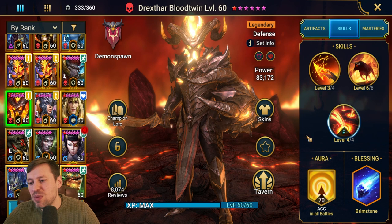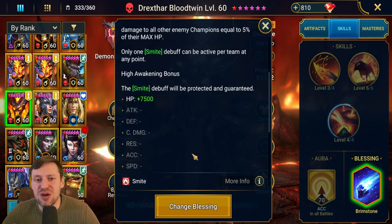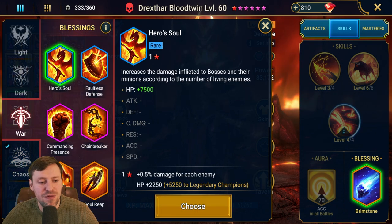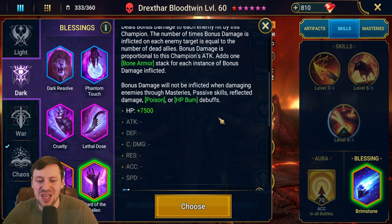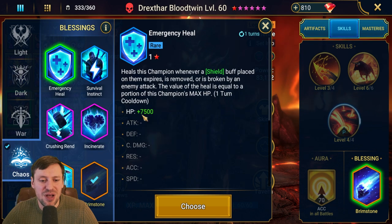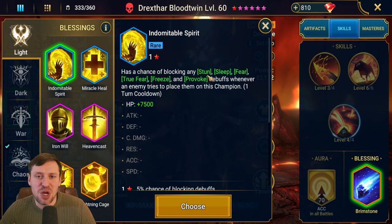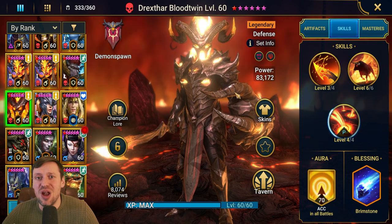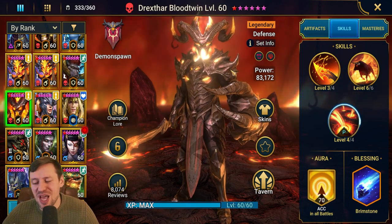For blessings, I've gone with Brimstone - it's just so good on him since he's throwing out Brimstone a lot, and with a triple attack on the A1 there's a very good chance of landing it. You could also go Warden of the Fallen for that Bone Armor to make him even tankier. Bone Armor and Smite would be the way to go for me. However, there are some new blessings out, so if anyone has blessings they'd recommend on him, please let us know in the comments below.